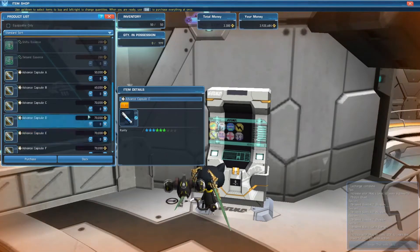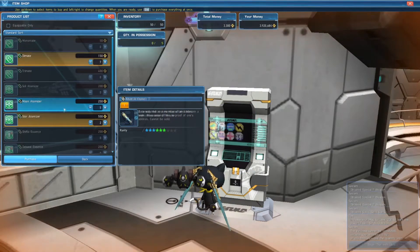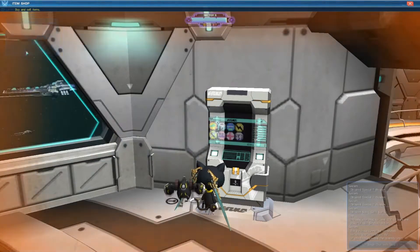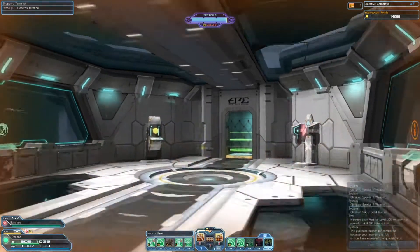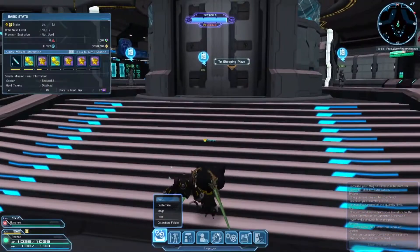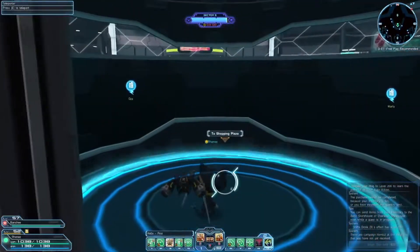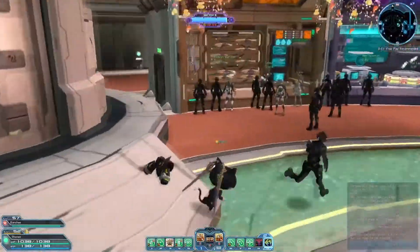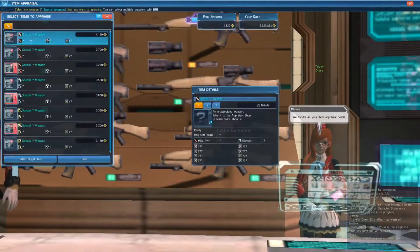Phantasy Star Online 2 has one of the most outdated and atrocious menus in pretty much all of gaming. The menus themselves are super cluttered and really difficult to navigate. Many of the things that you're looking for are not intuitive as to where they can be located, and it's just a huge hassle for any new player looking to get into the game. It can be incredibly overwhelming to open up the menus, not understand where anything is, and the menus themselves are also just incredibly frustrating to navigate optimally.